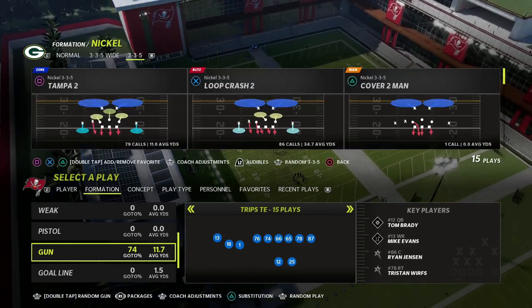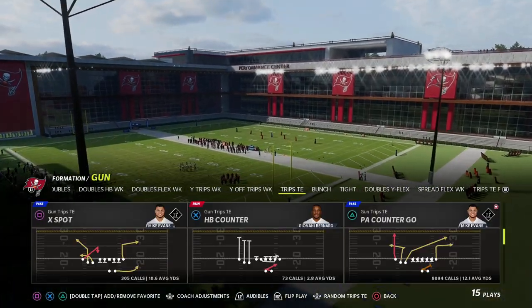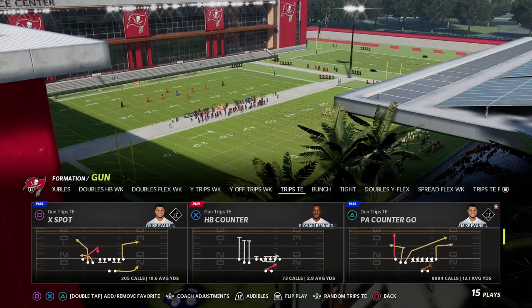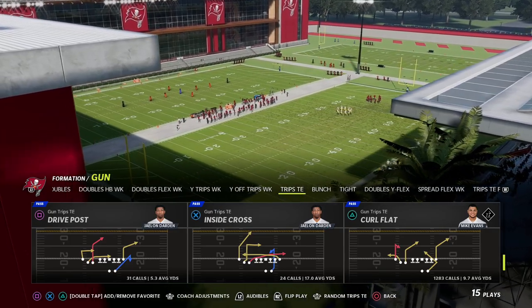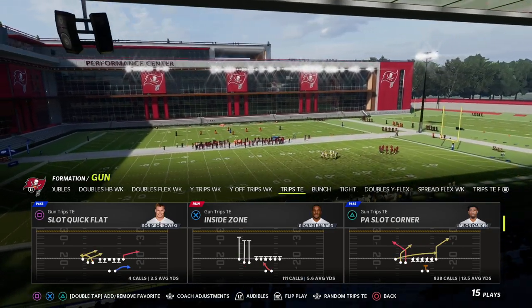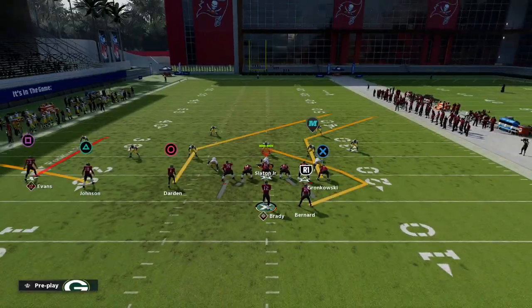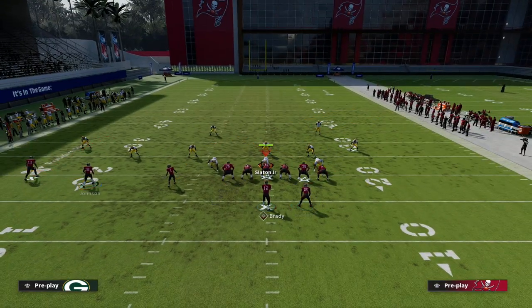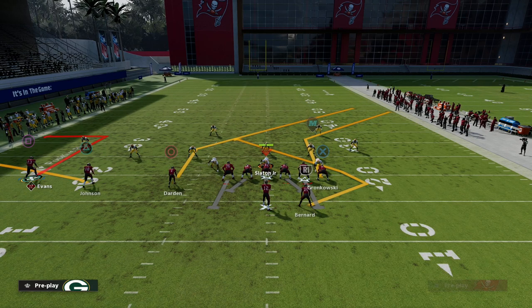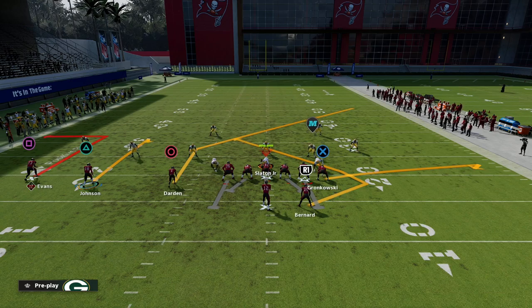Let's take a look at this. We're going to do this with no zone drops to walk you through the concept. I personally want to teach this specifically out of trips tied-in because there's a specific motion you can do out of it that makes this really, really good. We're going to teach this out of the play curl flat. You can leave the curl out there, but putting him on a smart routed out route is really helpful. We're going to put Johnson on a curl or hitch and put our tight end on a flat.